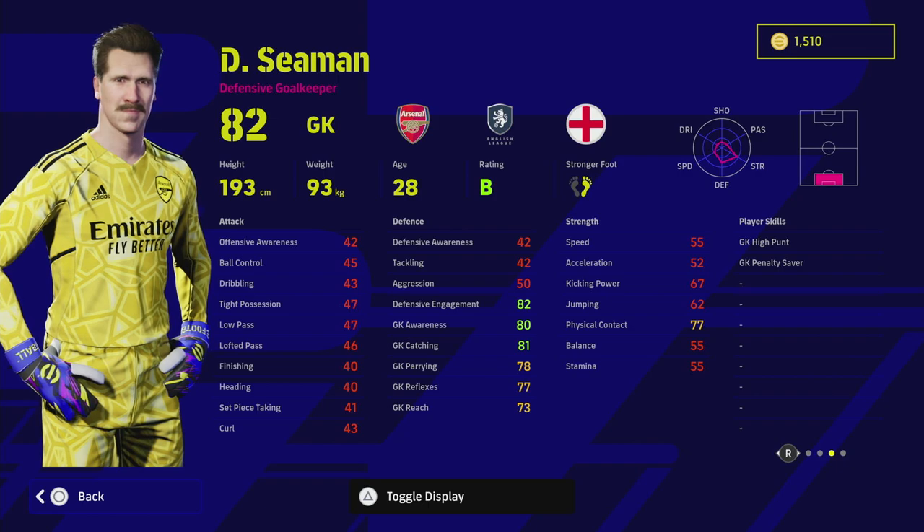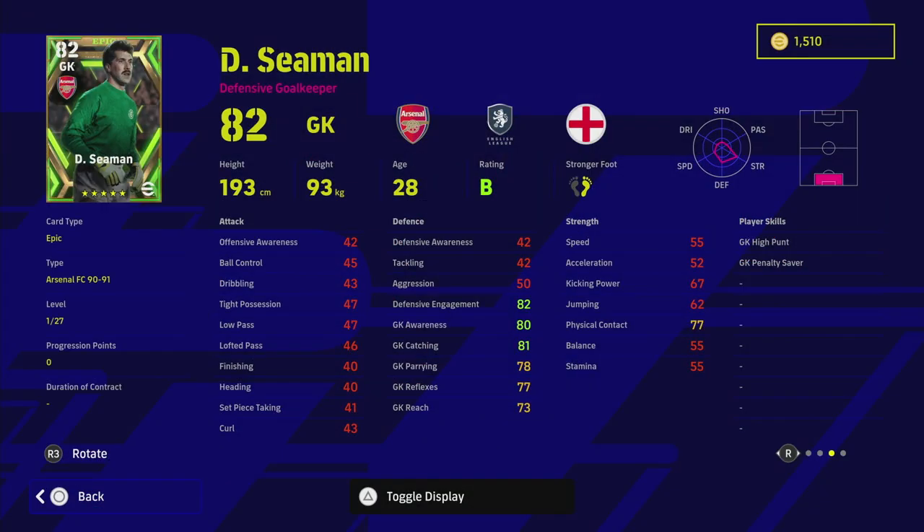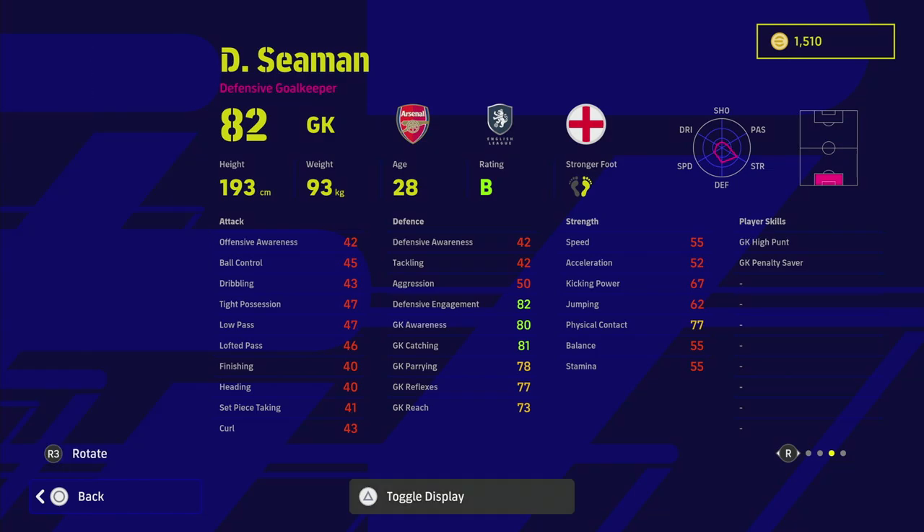The amount of chances I create by just long throwing or low punting it out — it would take a lot for me not to use a goalkeeper with those player skills, so that's something to keep in mind. He does have Penalty Saver as well, which is good when you're simming games against the AI. But for me it all comes down to how he compares and how he's going to level up. Over here on eFootballDB, he has 27 levels to go.